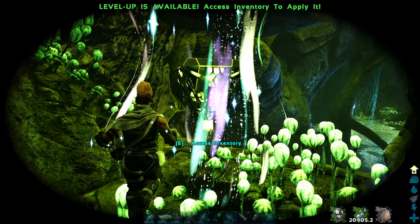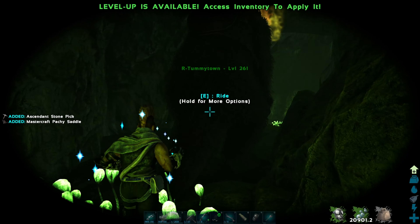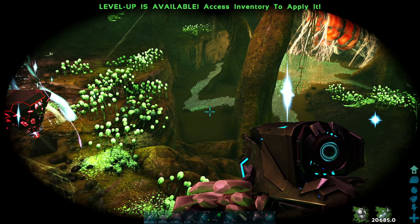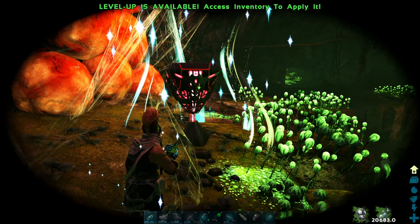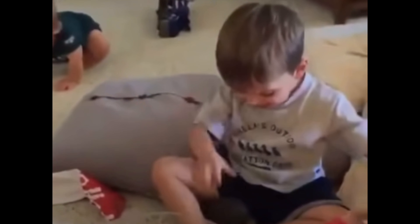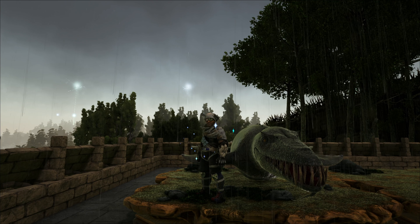The dossier says that tribes can, quote, obtain treasure beyond their wildest dreams. Let's see... Oh look, useless blueprints. I guess if you spend enough time getting enough drops, I'm sure you can get better quality items. I guess it's better than nothing.